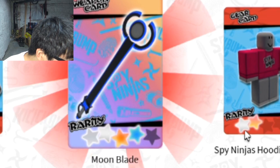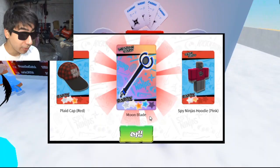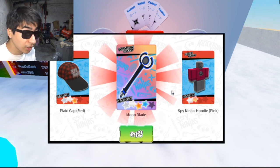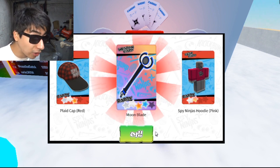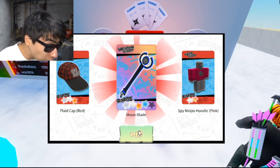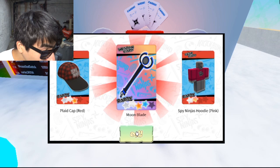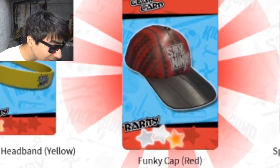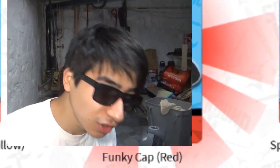Played cap red moonblade and spy ninja hoodie pink! Let me know in the comments if what I got is something good or not, because this moonblade thing looks pretty powerful — does it shoot beams or something? It has 4 stars — I think I got something powerful, guys! Let's also open a regular pack — hairband, funky cap? Okay, whatever.